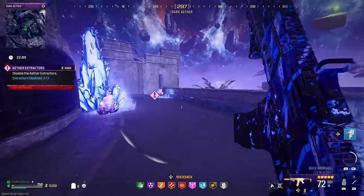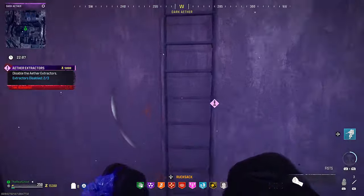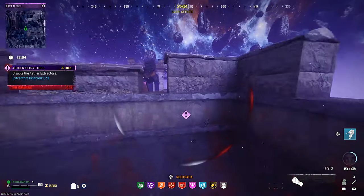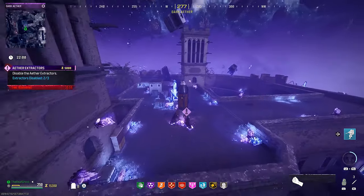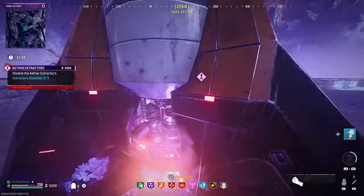When you're at the second extractor, climb to the very top of the fortress and just jump down to the last one. Hopefully by jumping off the top of the fortress you won't have a bunch of zombies spawned in around it yet, which should make getting that last one done really easy.